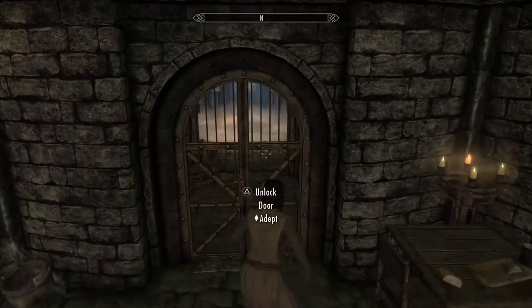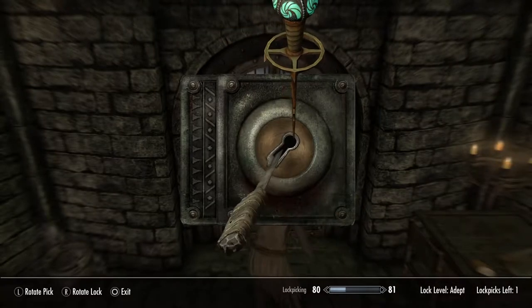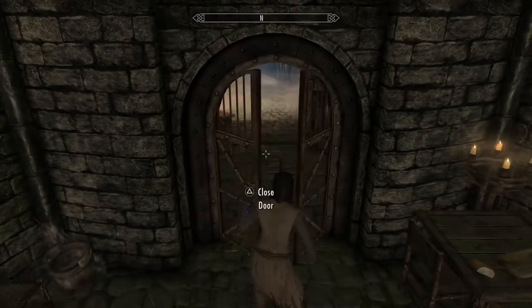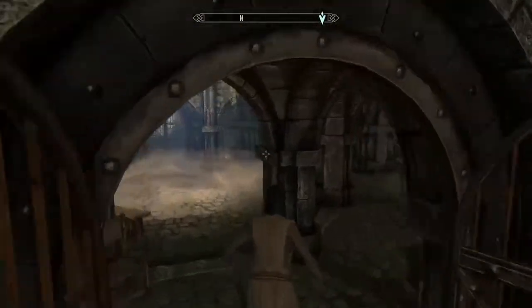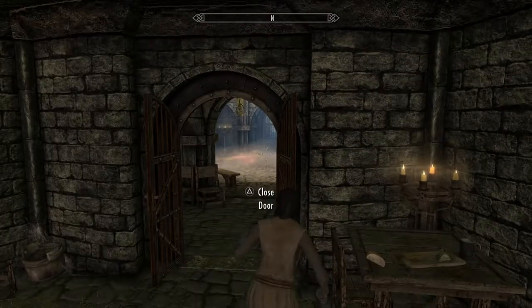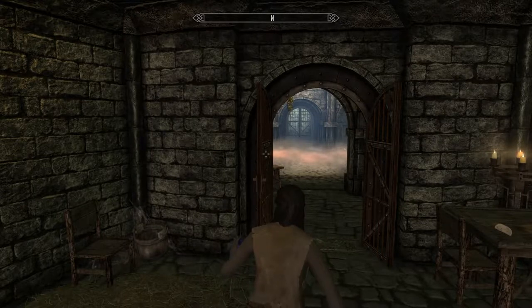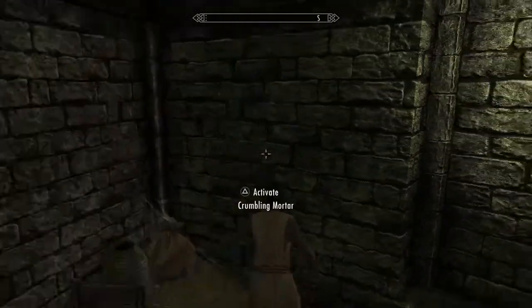I only have one lockpick, so I'm trying now. Oh, I actually have the skeleton key, so you can escape that way. But there is another way — if you don't have any lockpicks at all, or you don't have a good skill in lock picking, or you don't have the skeleton key — you can still do this.